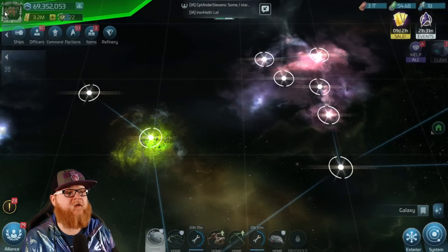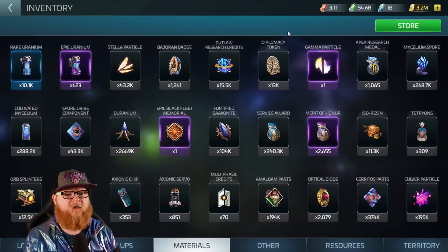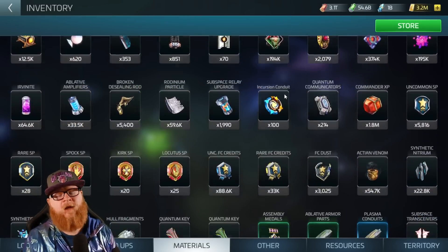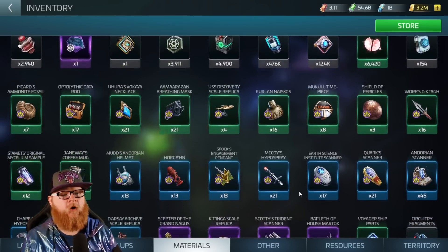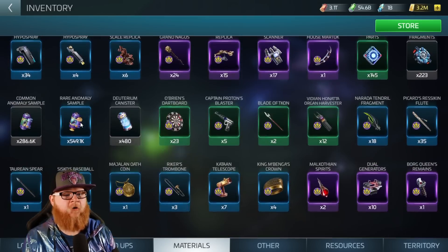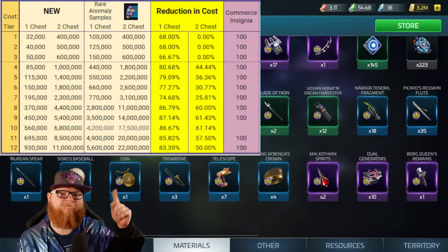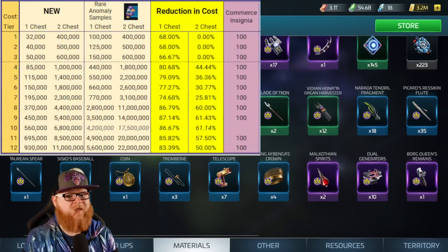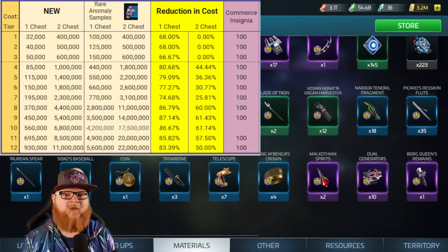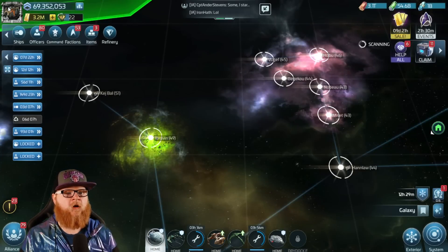Let's go see what we have in terms of our rares. There's all of our artifacts, there's our Voyager stuff right here. Rare anomaly samples — I've got about 550,000 saved up. What would that allow me to pull at Tier 3? Almost a double chest. I just need to go out and do it one more time and I'm double-chest ready.